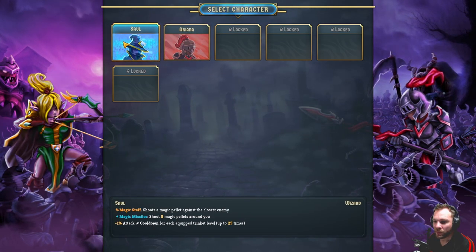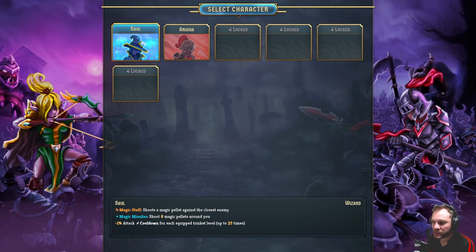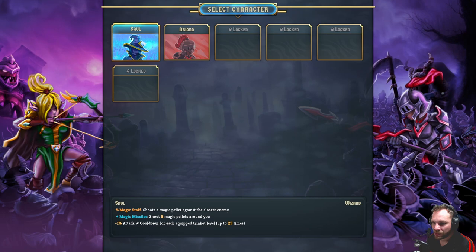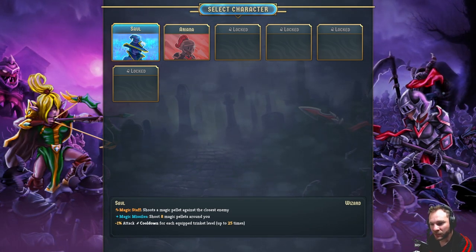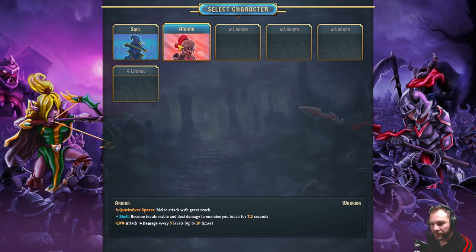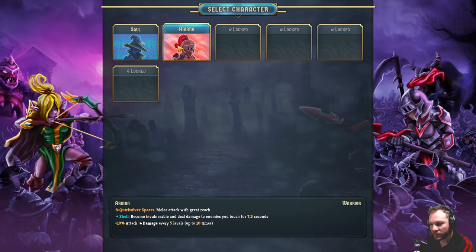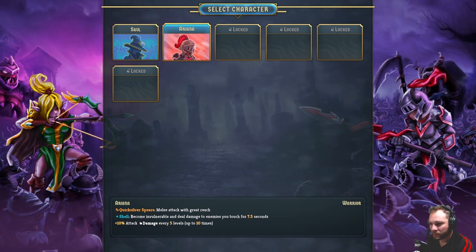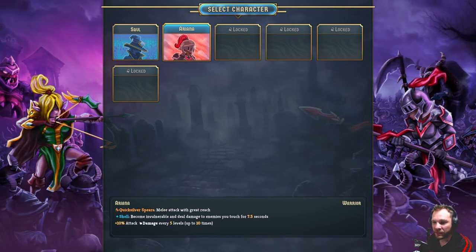We've got two characters. We've got a mage - magic staff shoots a magic bullet pellet against the closest enemy, eight magic pellets around you - I think that's a special ability on a cooldown. Then we've got invulnerable and deal damage to enemies you touch for 7.5 seconds, a decent amount of time. Let's go with Quicksilver Spears. What is that - a re... arena? Alright, let's do it.